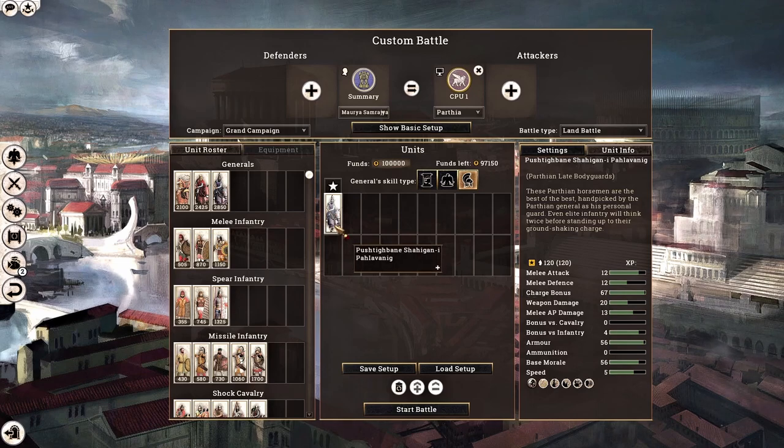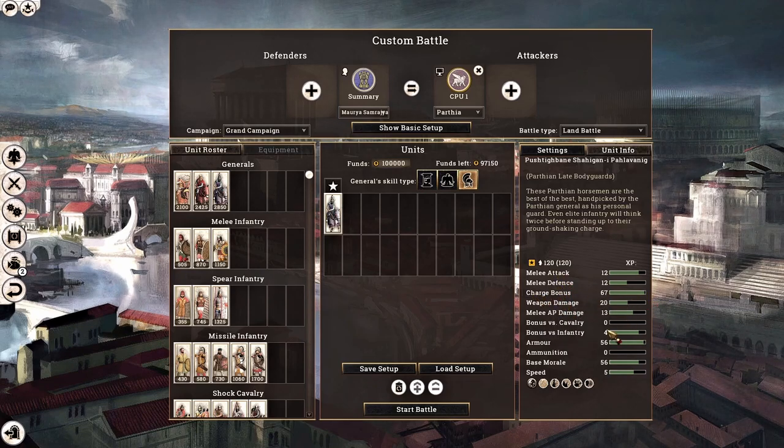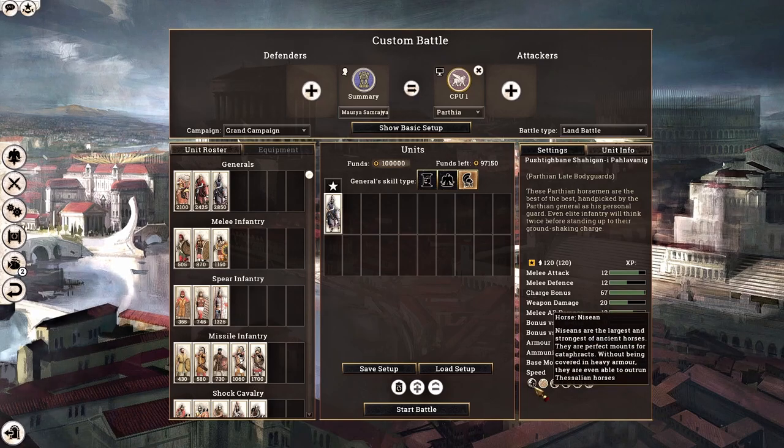Some stats to look at for the Parthian late bodyguards: they have incredible melee attack and damage, crazy charge bonus, an insane amount of armor, and they are the Nicene horse breed — the best horse breed in the game. More on that in our cavalry video. Without further ado, let us hop into the battle and I will show you what happens when you use light cavalry against heavy cavalry.